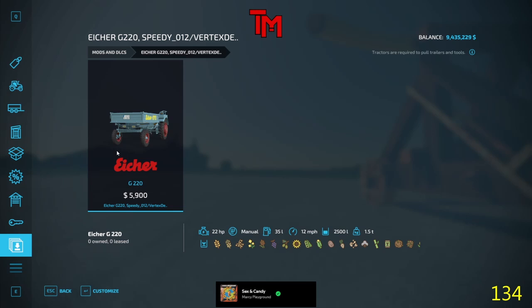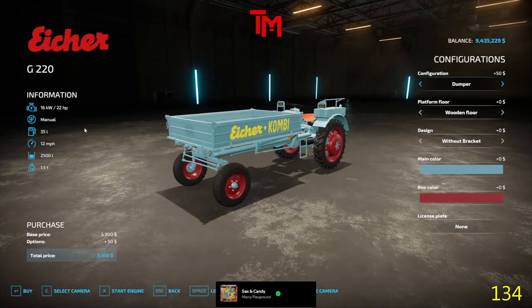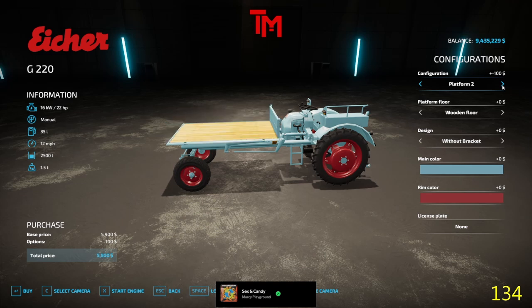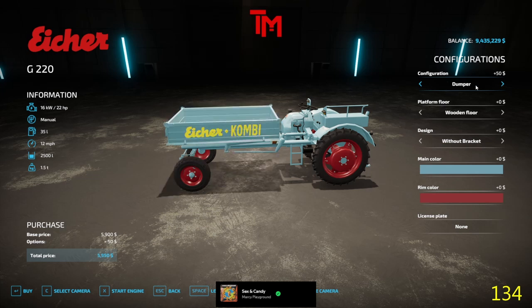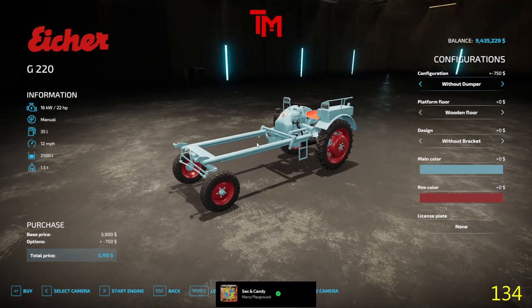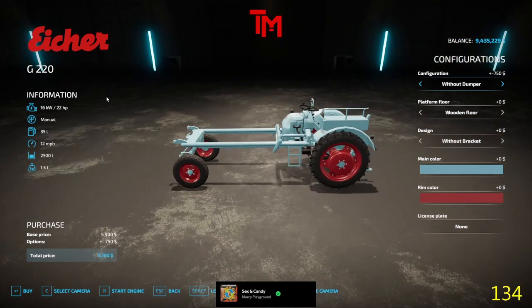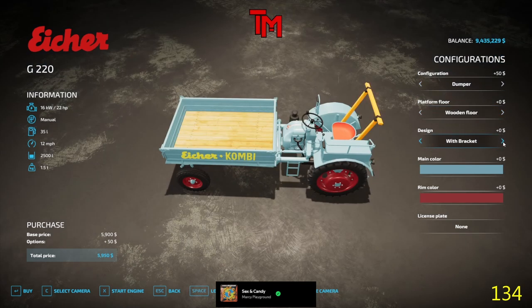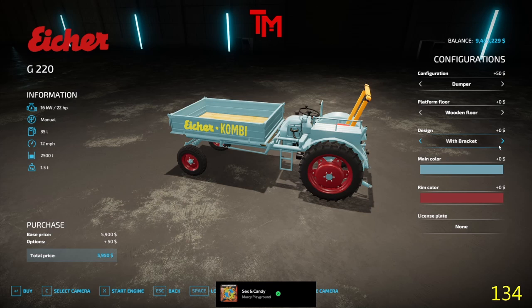Alright, we got this one up here. Richard sent me this one — you know how Richard likes his tiny tractors. It is 22 horsepower. You got a dumper, a platform, a flatbed. I think apparently in a couple of these there was one — it was a Deutz — that had a platform like this and you could put a front-end loader on it. I don't have any of that stuff. You got metal floor, wooden, you got brackets — of course, mostly to save you from breaking your neck. A lot of color choices there, Chet. Red or red? Blue or blue?